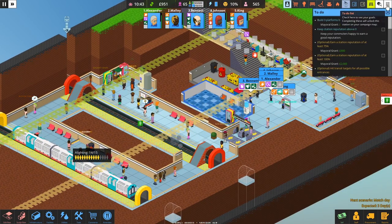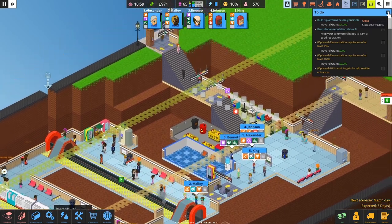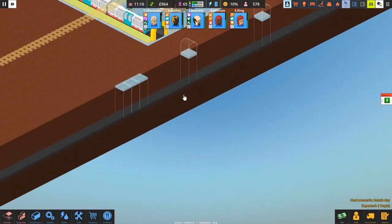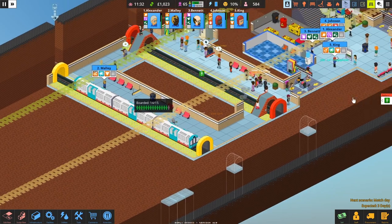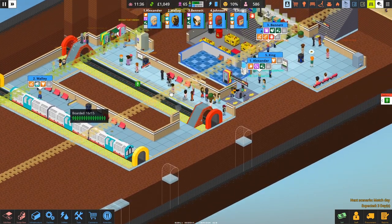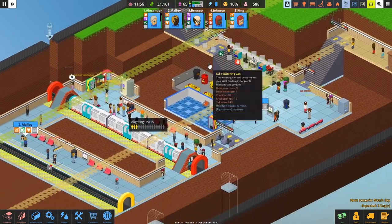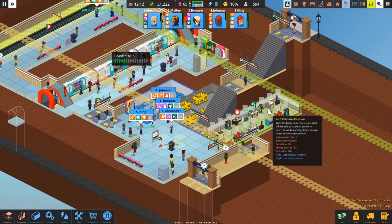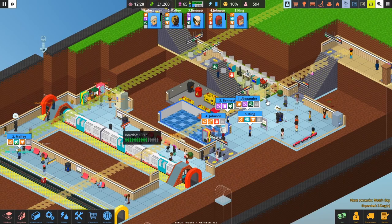All we need to do now to complete the scenario in the most basic way is build one more platform. We've already got the two entrances, so just one more platform will do it. We'll aim towards a platform once we've got a bit more cash, because that's going to be a very expensive endeavour. Otherwise things are ticking over nicely because I've kept expanding the skill room further and with a staffing level of five, things seem to be coping quite admirably.